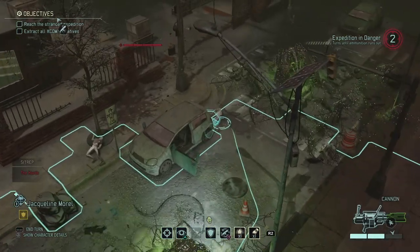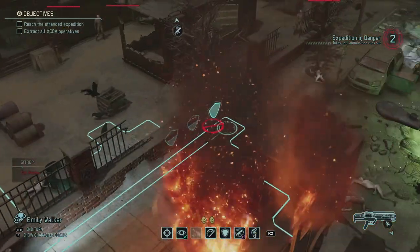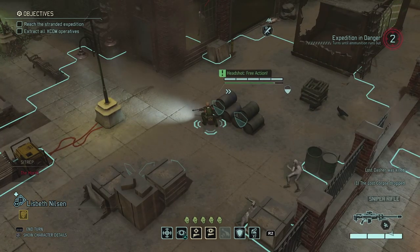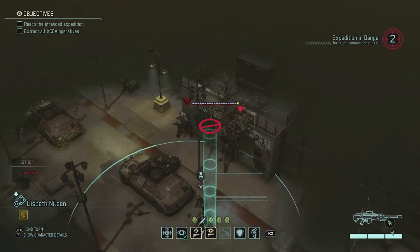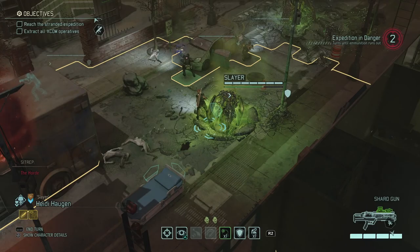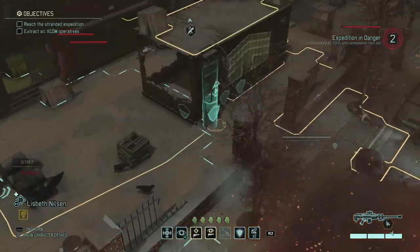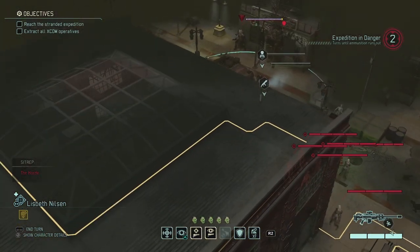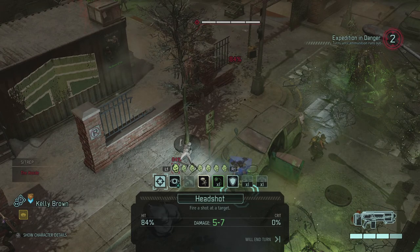Let's put Jacqueline a bit closer — we need eyes on all of this. The 91% shot on the dasher — there we go, that's one. There's another one in the building but she can't see that one. We actually have sight on the chosen but I can't see him with squad sight. I'll try to put Lisbeth closer so she can start seeing the chosen. She can't quite reach the container but she can actually get on top of the roof.